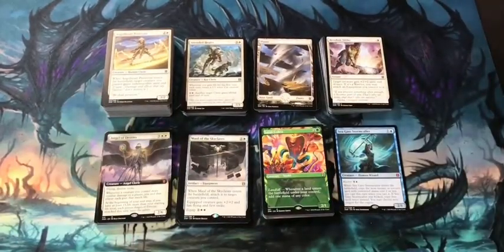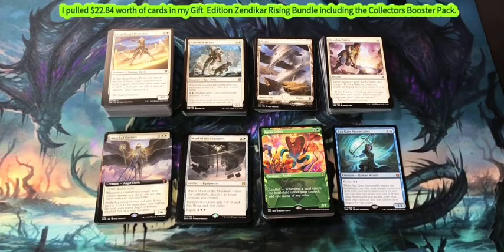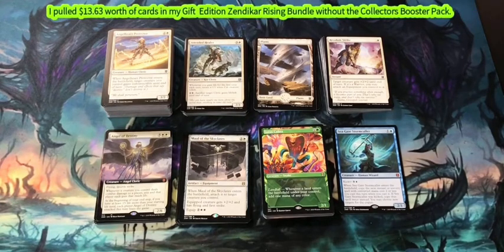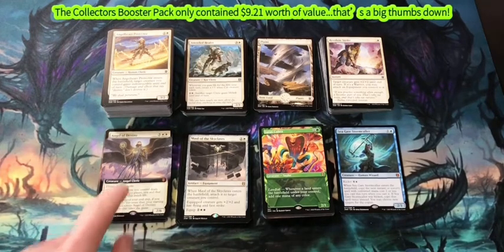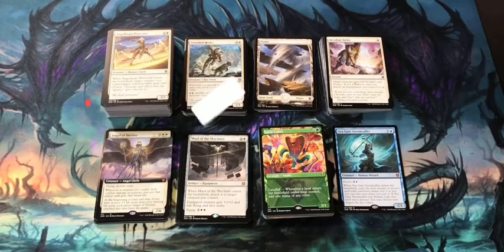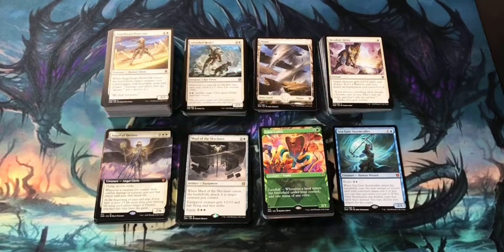For the big whopper of value: my regular bundle goes down on record as one of the best bundle opens from a financial perspective — I pulled $46.85 worth of cards. The Gift Bundle? Not so good. Including cards from the Collector's Booster, total value is $22.84. If I subtract those cards, it goes on record as one of my worst bundle openings with a value of $13.63. Another sad point — the Collector Booster only added $9.21 of value. Anyway, I hope you enjoyed the video. If you did, please subscribe and share. Let me know in the comments what you thought of me opening the Zendikar Rising Gift Edition Bundle. Until next time, when I'm back to crack some more Magic: The Gathering booster packs.